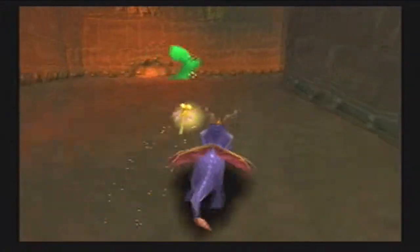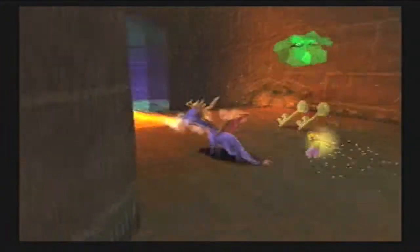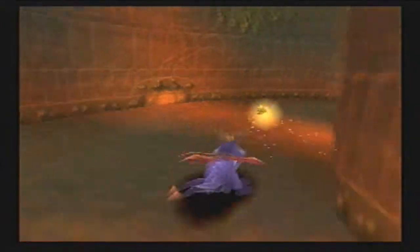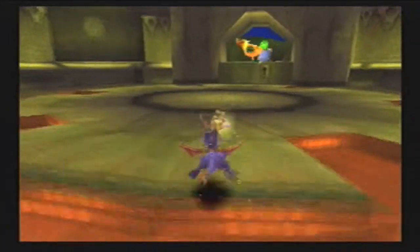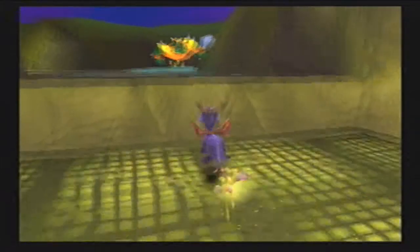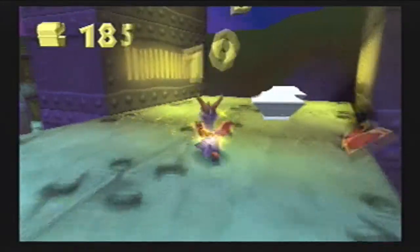Alright, now let's get this guy. Really the only way you can get these guys is if you cut corners. Oh wow, I completely overshot him — I ran right past him. That's embarrassing. So now we have this key, which means we can unlock Gnasty's pedestal, which is what we're going to do. You can already hear him running away, but we're going to catch up. Actually no, we're not — I'm going to pick up all these gems first, and then we'll chase him down.